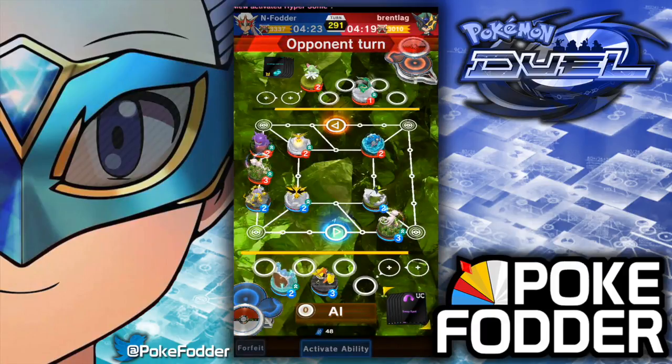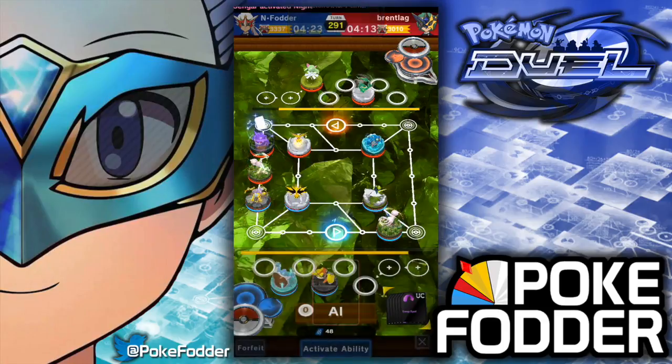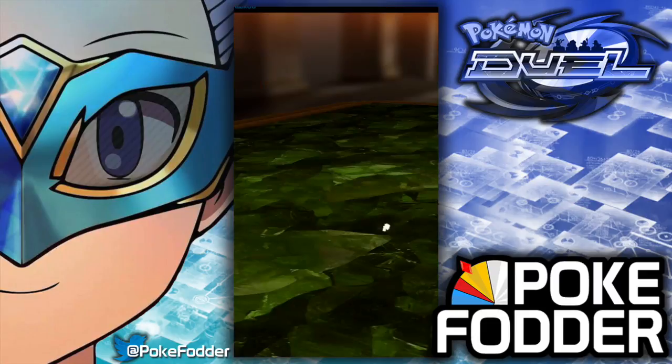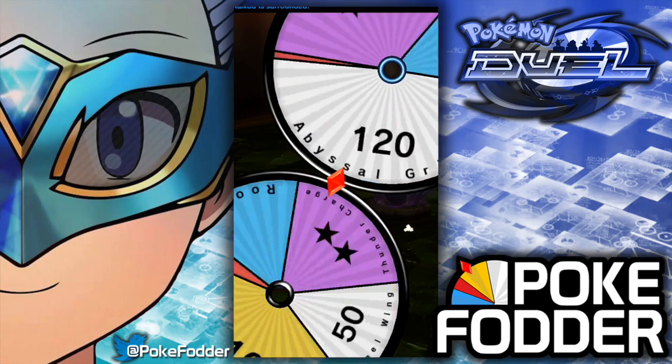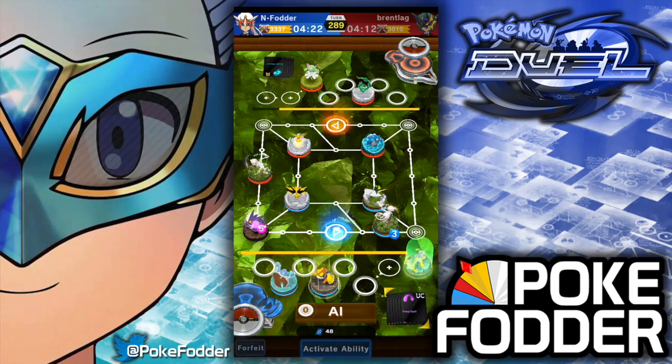That really sucks. The only roll I can't beat Mew with is the 110 and I do that twice. Deoxys Speed does not attack Mew when he's 40-50, so I'm gonna lose Raikou here. I already knew that though when I made the decision, and Mega Gengar is going to try to take on the world.